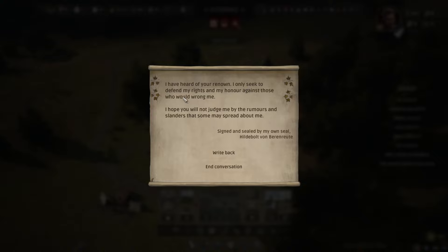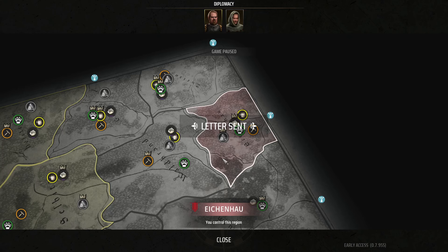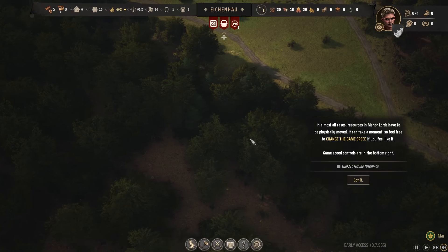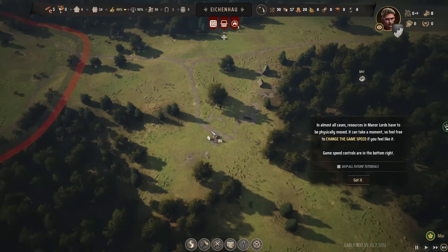I have heard of your renown — I only seek to defend my rights and my honor against those who would wrong me. I hope you will not judge me by the rumors. You have no rightful claim to — wait, request funds? Is this where we are? Oh my gosh, we only have this small section? Wow, we have to do a lot of fighting here. I have to really claim some territory. We are here on the map — yep, there we are.